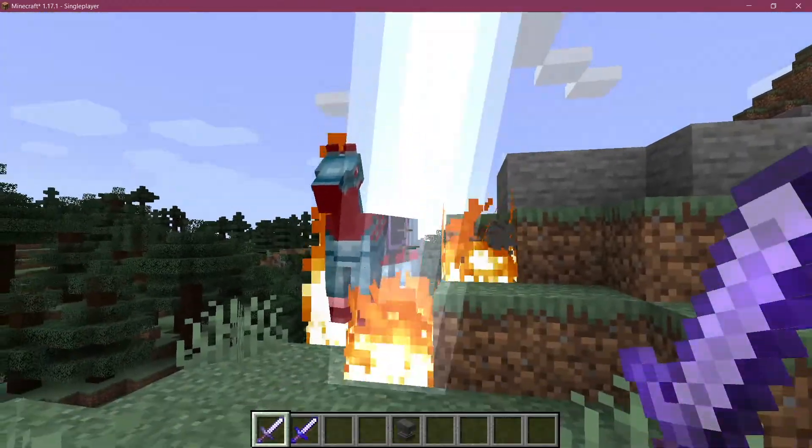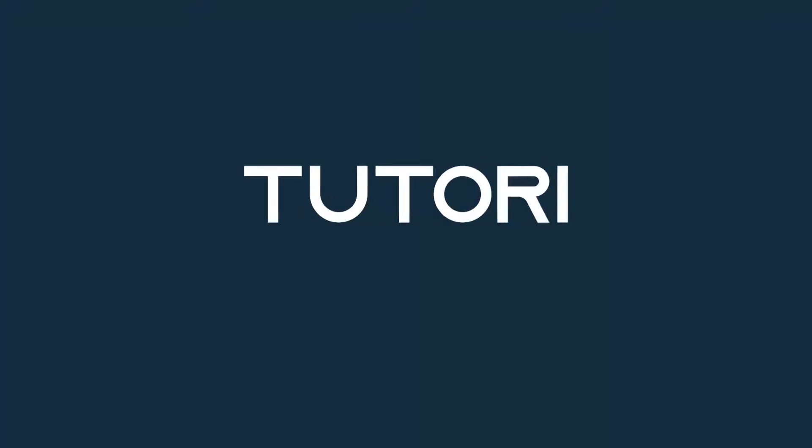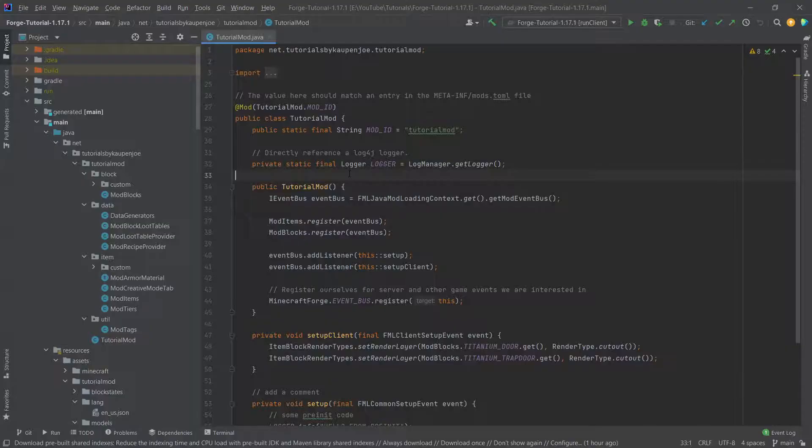It's actually Wingardium Leviosa. Let's add a custom enchantment to the game. We're back in IntelliJ once more and in this tutorial we're going to add a custom enchantment to the game. I don't know what that intro was — let's just skip over that and jump right in.